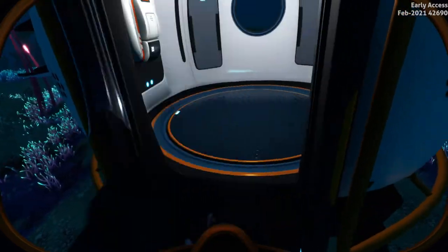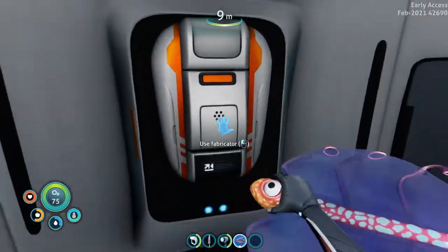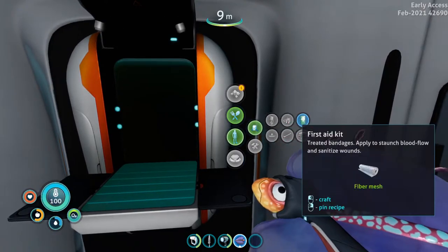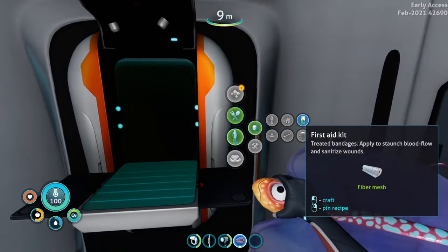Let's go over to our base and let's go over to our fabricators. Use the fabricator, we're going to go to Person, we're going to go to Equipment, and there we go — we've got the first aid kit.